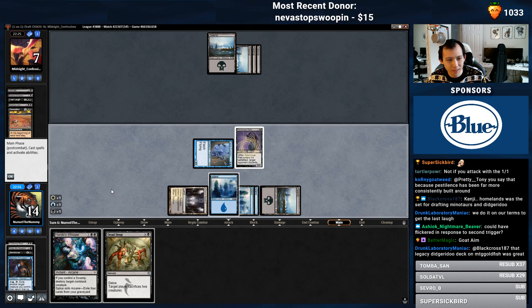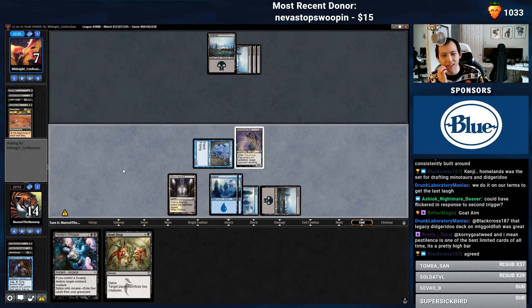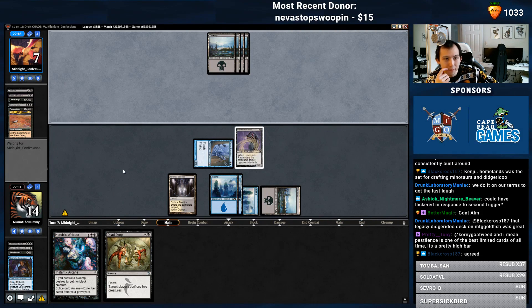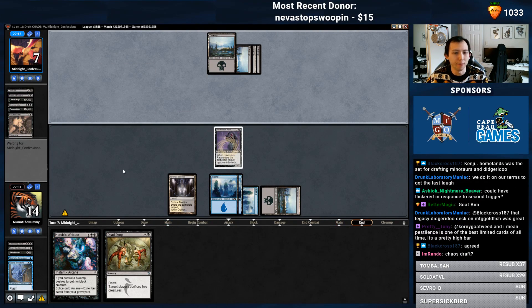Wait, do I not have it? This is 5 to flashback — oh, I thought it was 4. Whoops. Whoopsy-daisy. I have been assassinated. This is indeed a Chaos Draft.